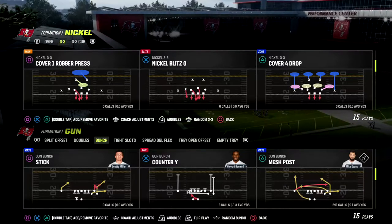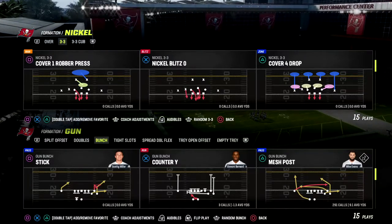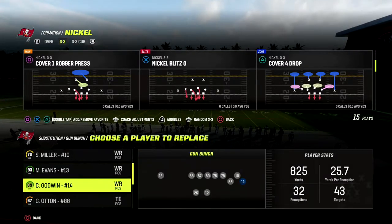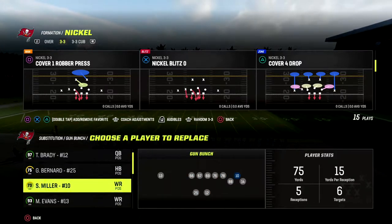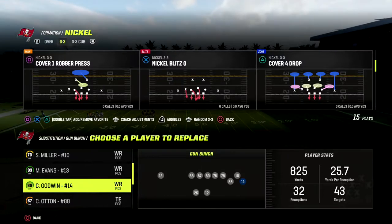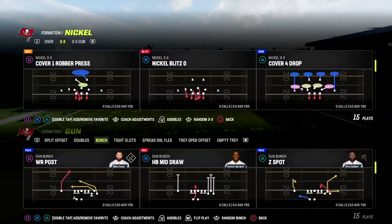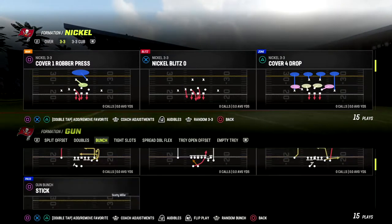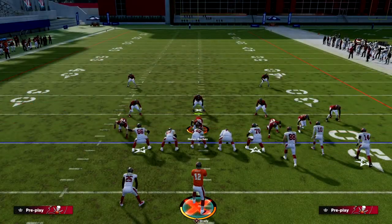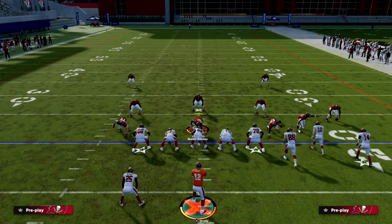The play is Stick out of the Gun Bunch, and we're going to be showing you why this is one of the better corner routes in the game. To make this corner route really powerful, I would recommend putting your best route runner or someone with short route elite at the outside bunch receiver position. The setup is very simple — it's a quick snap play.